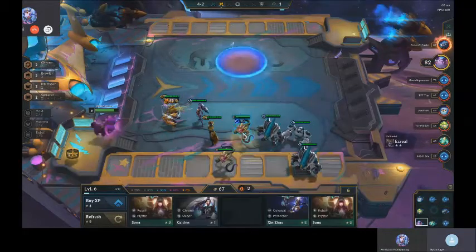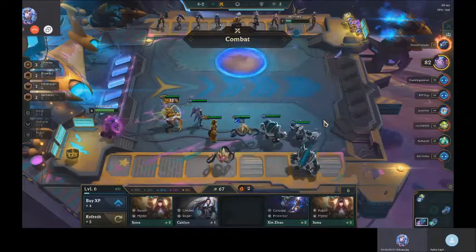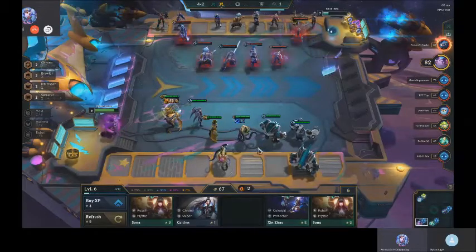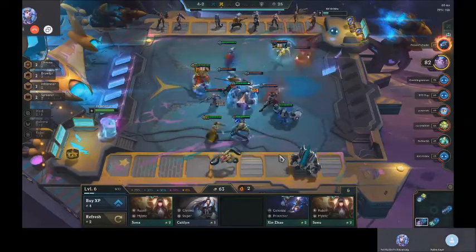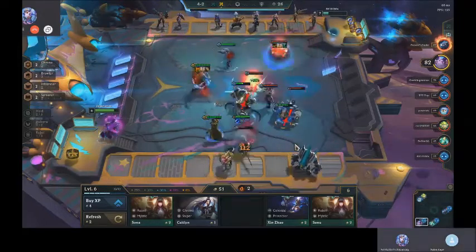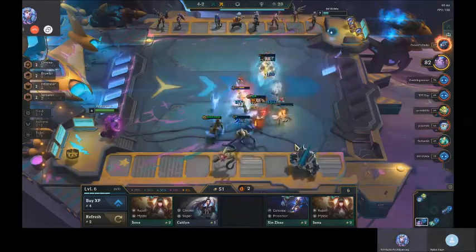And then Vel'Koz — is this good for Vel'Koz? Vel'Koz is kind of protected there. Yeah, this is good. You should consider leveling to seven and finding a Cho, right? Yeah, sure. On 4-5.